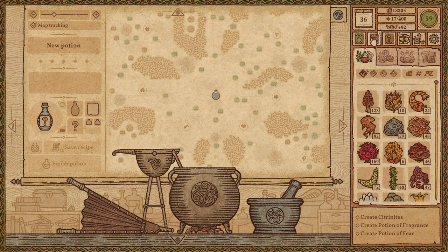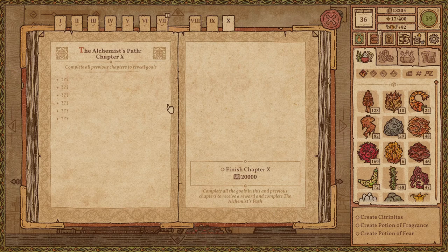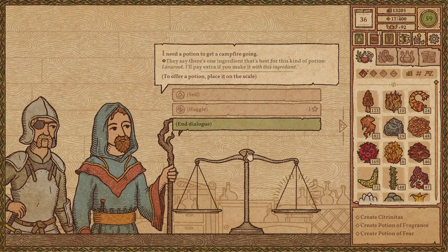We're back and we have stuff to do. I don't want to scare everybody, but we are approaching the end of the game, and thus probably the end of the series. We do have to find a potion of fragrance, a potion of fear - I don't know where those are - and we have to make citronitas, which still sounds like a margarita. That's the goal for today. I'm not going to probably make citronitas today, but I am going to try to find fragrance and fear.